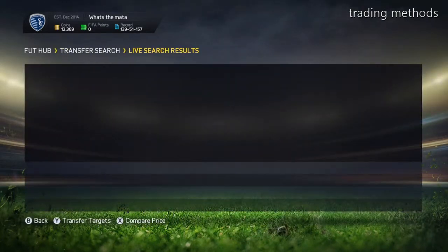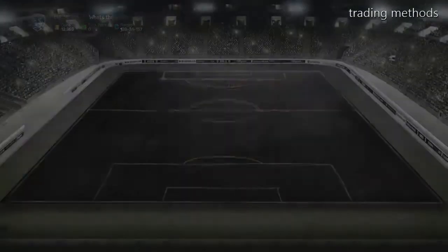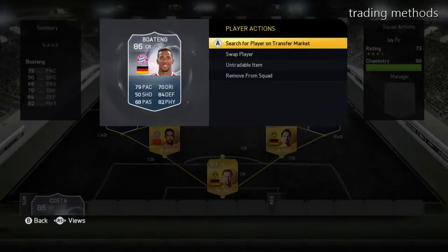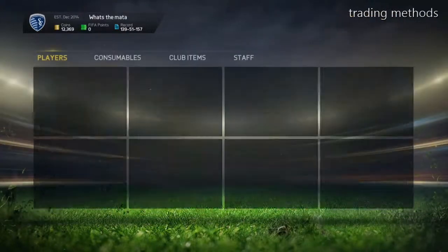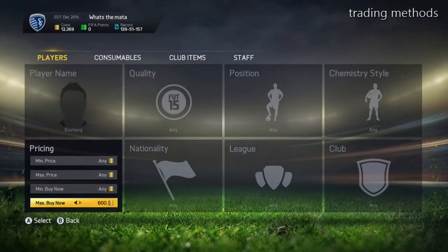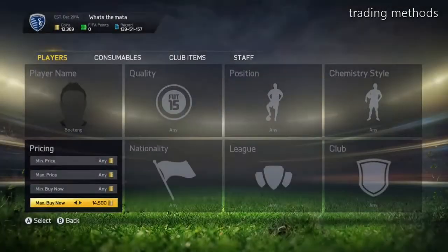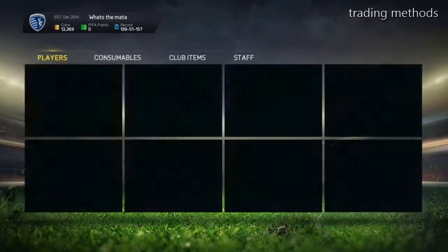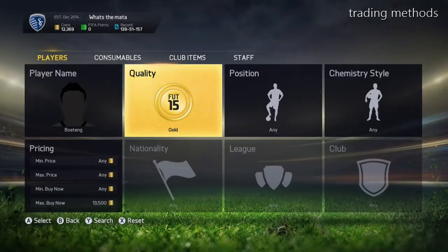I like doing this with upgraded Boateng and upgraded players in general because it just seems to work better. Boateng goes for like 12k, 13k, or 15k, and you can get him for 7k. I got one for 8k last night and made a lot of profit — sold them for 13.5k. That's just a lot of profit.